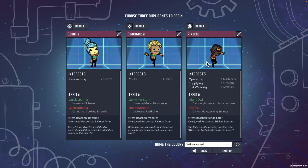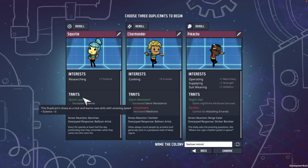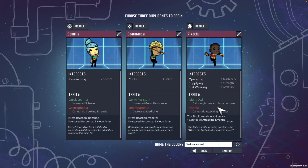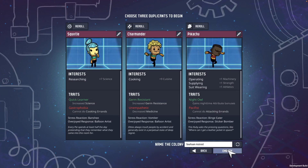Here's who's going to be joining us for this mission. We've got Squirtle, effectively a plus 10 science researcher because they're plus 7 and plus 3 to Quick Learner. They don't do any cooking, but that's okay because we've got Charmander, who's plus 9 at cooking. They're germ-resistant, not that good with medicine. And finally Pikachu, who's interested in operating, supplying, suit-wearing. They're a night owl, doesn't like to attack. We're going to be getting them to specialize in electrical engineering at some point. The name of the colony is Seafoam Asteroid. Let's get started.